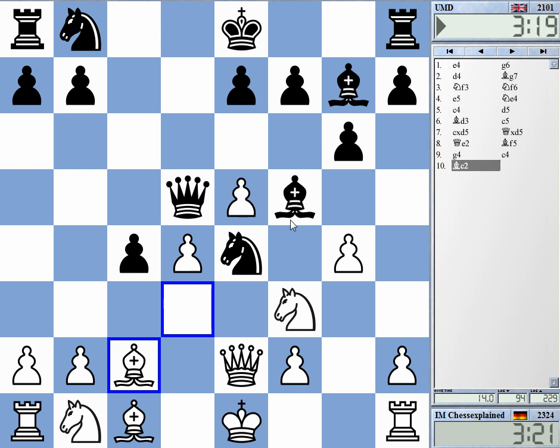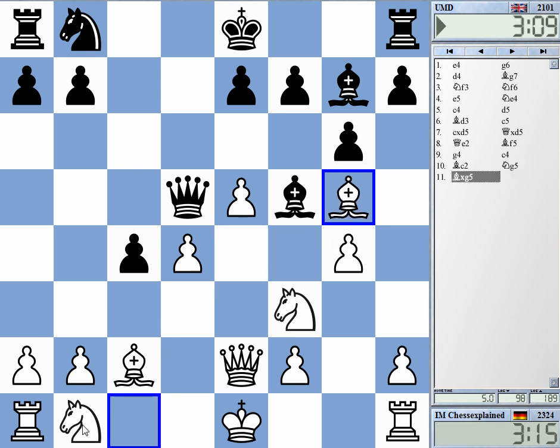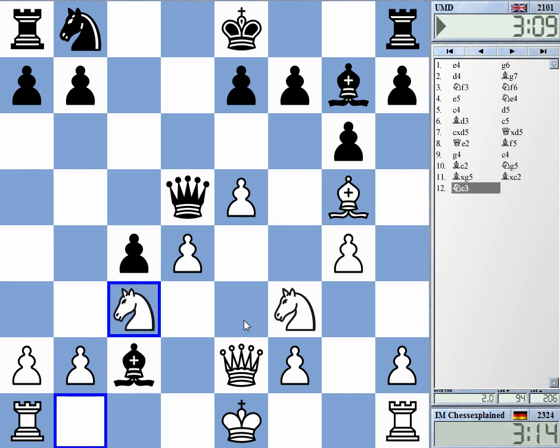Knight c6 here — I'm going to take f5, Knight d4, Bishop takes e4, and that's it. I only see Knight c6 to try to attack d4, and then I'll take with the bishop. After Bishop c2, I've got Knight c3, and that should really be the end of things.